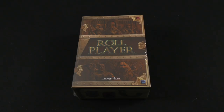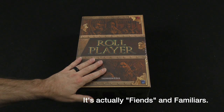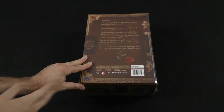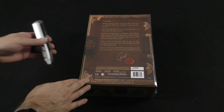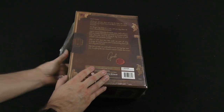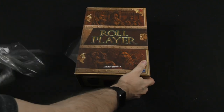Hey there everybody, it's Mike Delisio with another Dicetower Daily Unboxing. Today we're going to be taking a look at the Roleplayer Fiends and Familiars expansion, but we're also going to be looking at the big box that it is contained within, which allows you to put in all of the components from the base Roleplayer, and the first expansion along with this Fiends and Familiars expansion. So it's kind of a storage solution slash look at the new expansion.